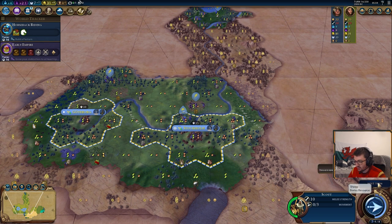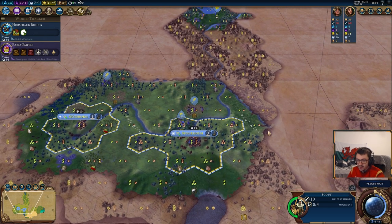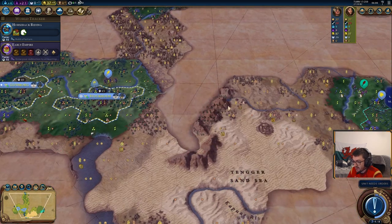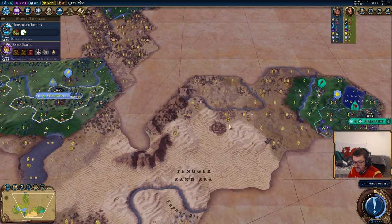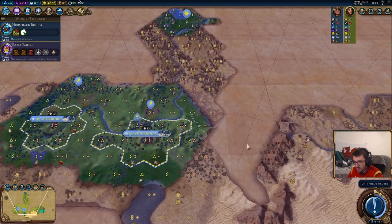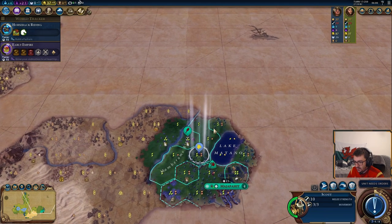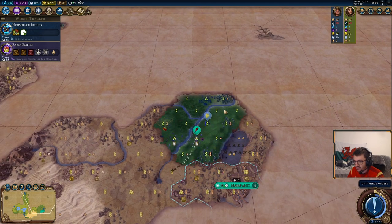We've also increased our trade capacity, so we can build a trader when we need to. And that's the sound of Barbarians. Do take a look at where they spawn if you've got any units close to send towards them. We've got vision on Indo, so let's carry on scouting.